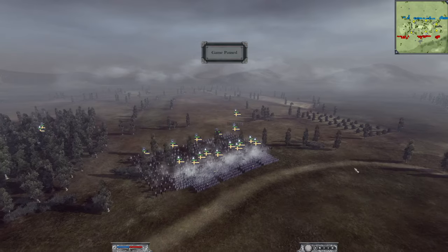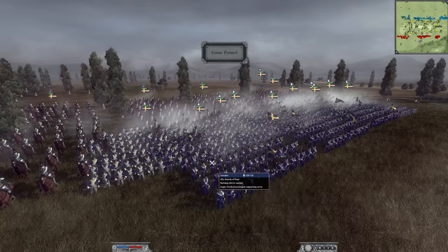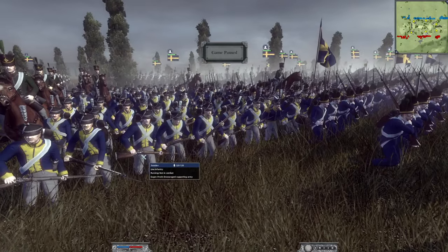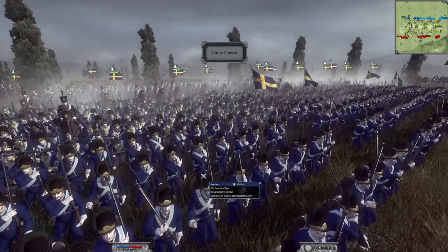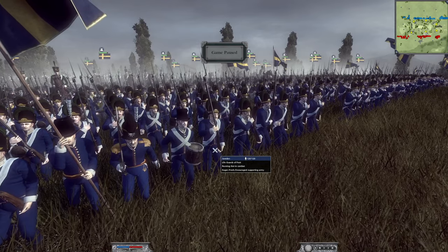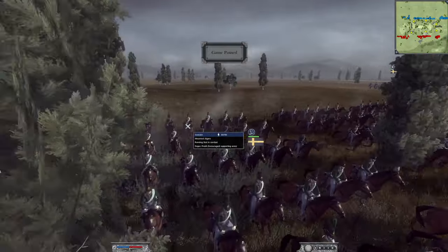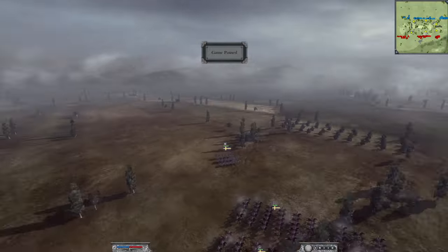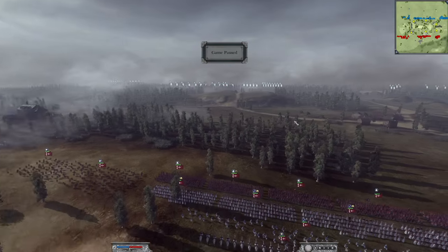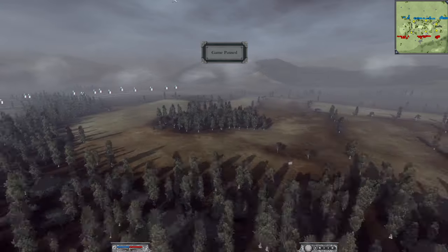Now on to the final army of this unholy alliance, and it's quite a simple one. We have nine of the standard infantry for Sweden, three of the life guards of foot for the Swedish — nice top hat there — and seven of the mounted Jaegers. So overall a pretty good balance across all the armies: melee troops, light infantry, and an overwhelming number of normal infantry.